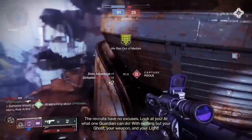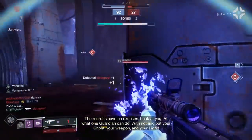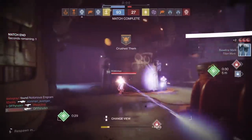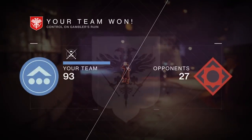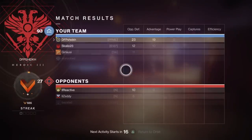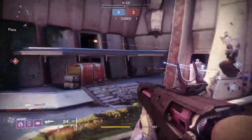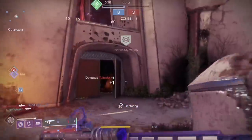In-game NPC audio: 'The recruits have no excuses — look at you and what one guardian can do with nothing but your ghost, your weapon, and your life. Double down. Your weapons balance, chat.' Go on, T-bag me — I just mercy-ruled you and we ran on you. Crazy man, wow, I wrecked that guy.